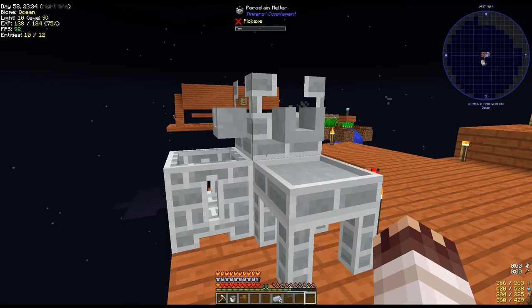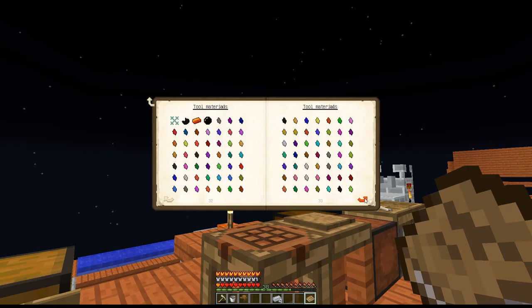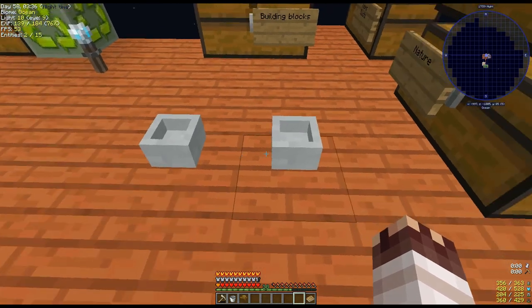Ore doubling does occur in a smeltery, and in a meltery. One book and a materials and you book, which explains all the tool materials in the game.